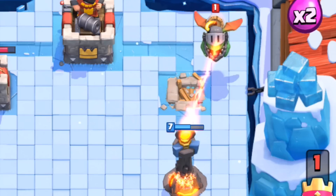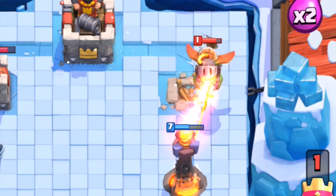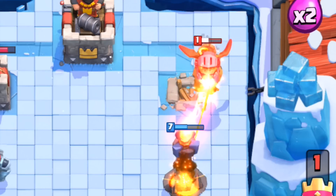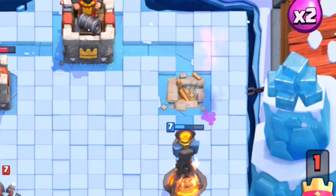Now here we go — Inferno versus Inferno Dragon, and here's where that range comes into play. This is again at 50% speed. The Inferno has two extra tiles of reach, making all the difference in the world. The Inferno Dragon can't take down that Inferno even though it was already far from full health.